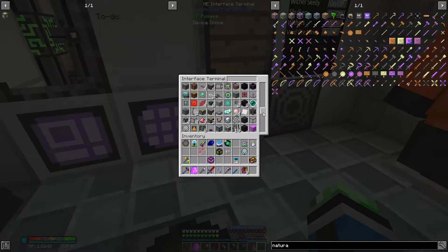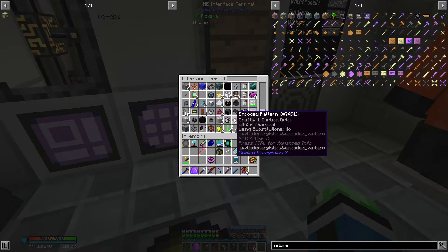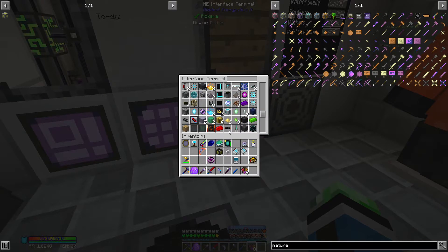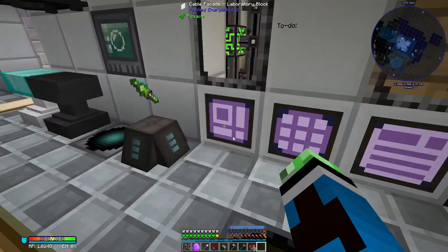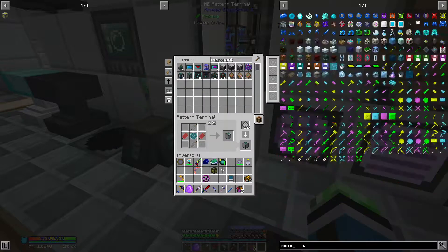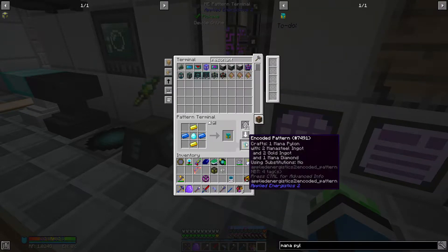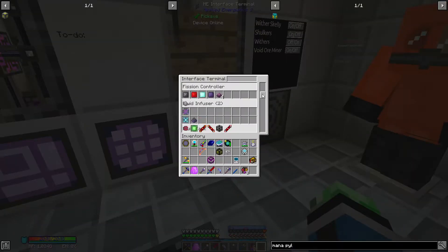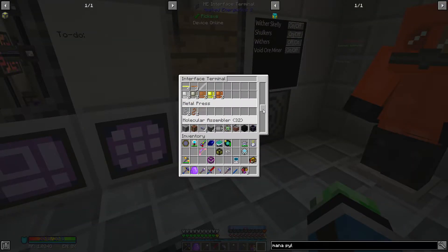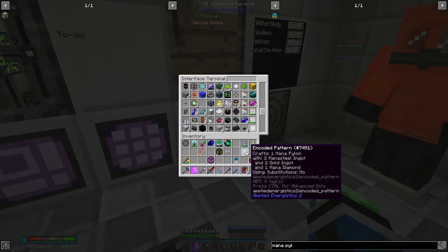Oh boy, time to look — oh wait, I can get rid of this as well. So yeah, mana pylon — boom, all right, so that'll do. There's the empty slot.